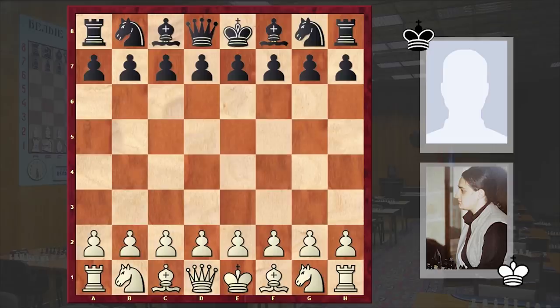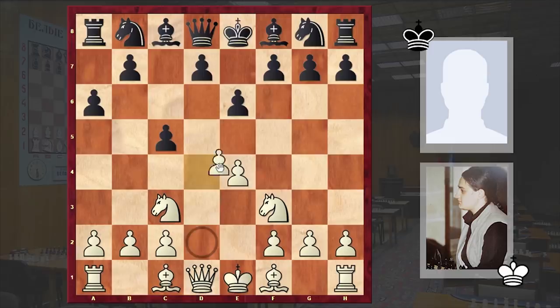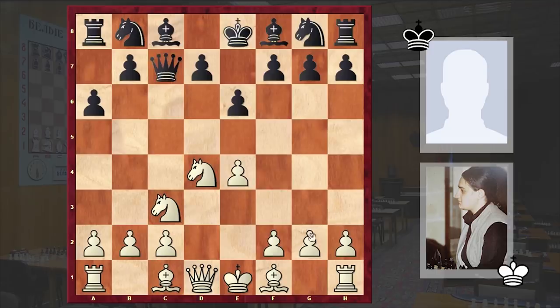Lugano is a town in Switzerland. In this game Ciburdanidze had the white pieces and she opened with e4, to which Hofmann responded with the Sicilian defence c5. After Nf3 e6, Nc3, and a6 we have the open Sicilian: d4, cxd4, Nxd4. The good old Kan variation is on the board. Qc7, g3.